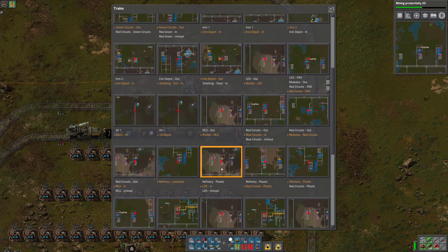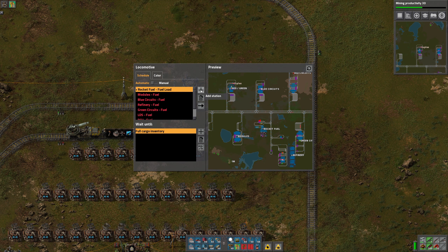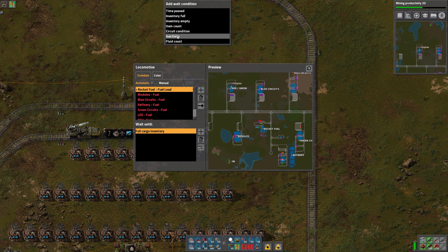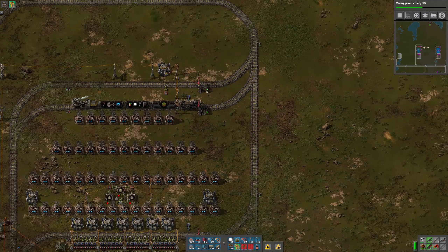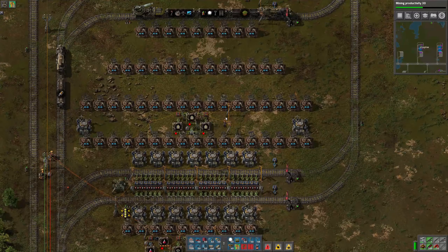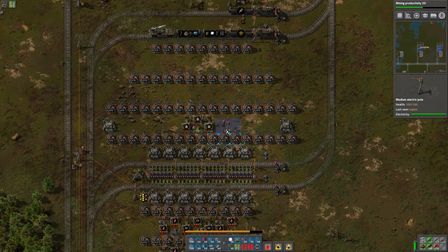There we go. Yeah, that's all one network. So let's look for our fuel train and we'll add red-green fuel with an inactivity condition. Alright, so moving on.